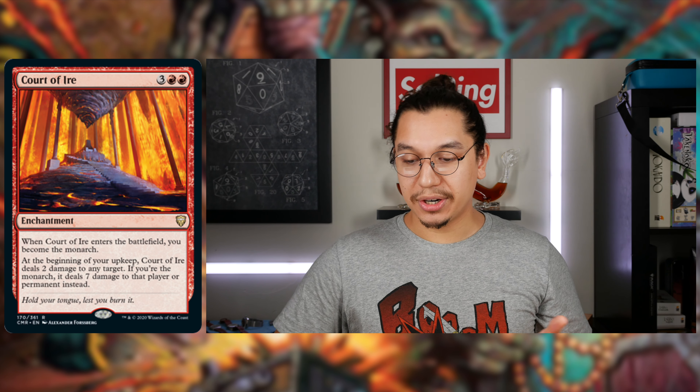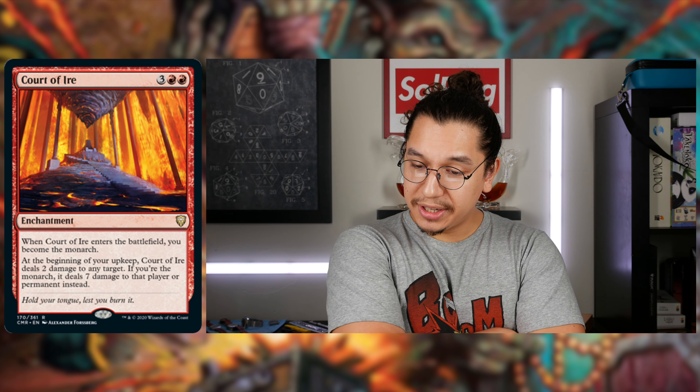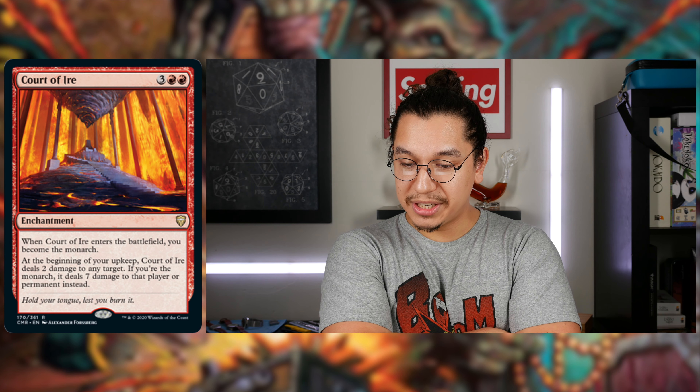The last red card I want to talk about is the Court cycle. Court of Ire — three generic, double red enchantment. When it enters the battlefield, you become the monarch. At the beginning of your upkeep, Court of Ire deals two damage to any target. If you happen to be the monarch, it deals seven damage to that player or permanent instead.